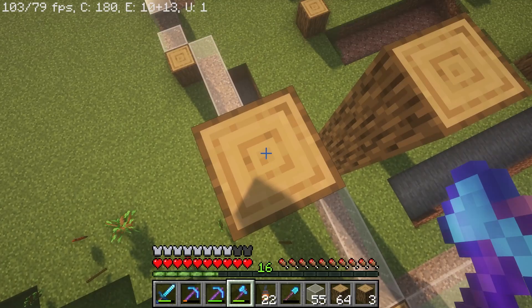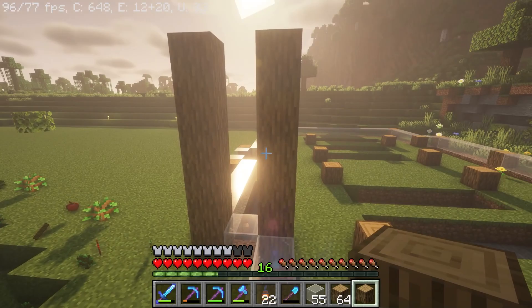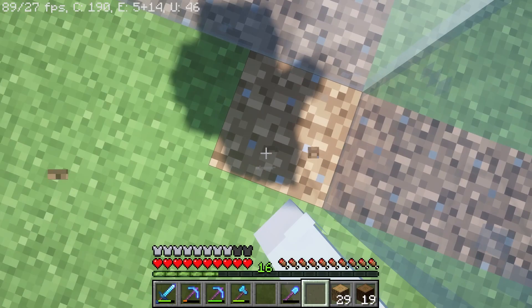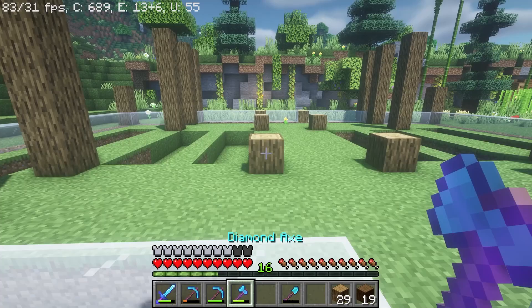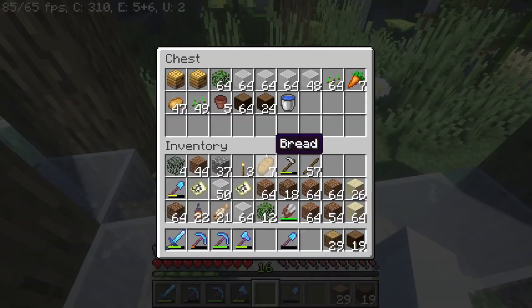I think we'll do six high, and then it's going to do like an oval kind of shaped roof. And then the sides over here are only going to be about three high, and then it's going to be a diagonal roof that meets in the middle. This is what we got so far, and I changed my mind — we are not going to put logs here. We are actually going to use spruce planks, not spruce logs.